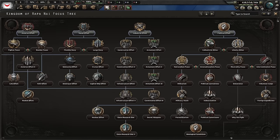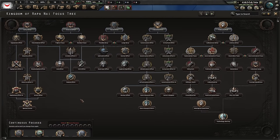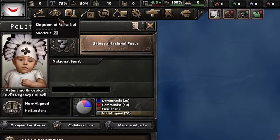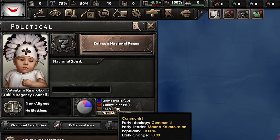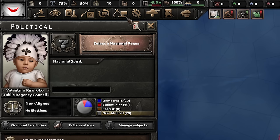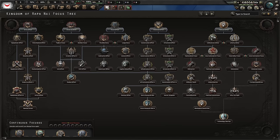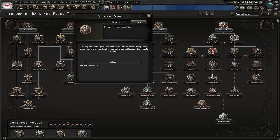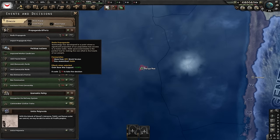Unfortunately it doesn't come with a focus tree - it would have been nice to have a little focus tree, but we'll work with the standard one. Unfortunately for little baby Valentino, he's not aligned and we need manpower. We have 6.6k population so we have a total manpower of 99 at the moment. We're going to go political effort to start with, get that PP, and we're heading down the communist path.